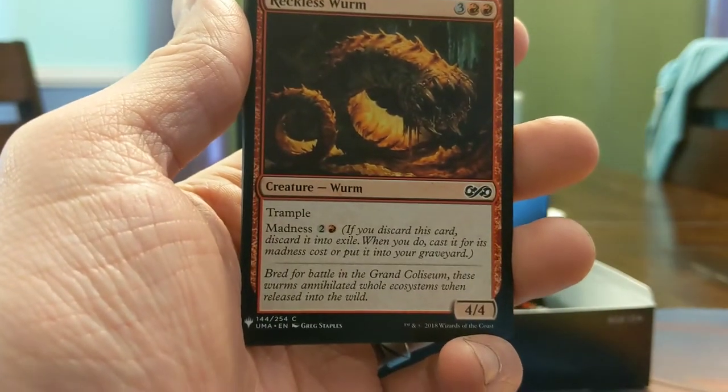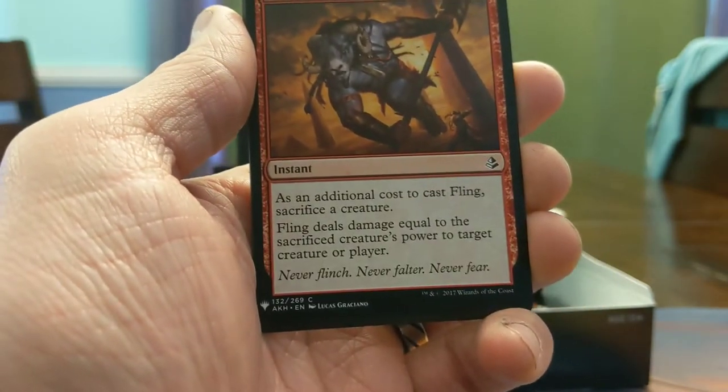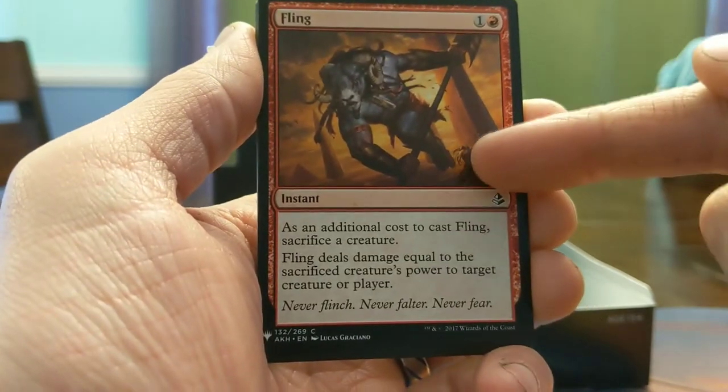Five mana 4/4 trample Madness 3 — discarding that seems good. Fling! Getting played in Temur Adventures in Standard right now. Never flinch, never falter, never fear as this dude is throwing this guy.